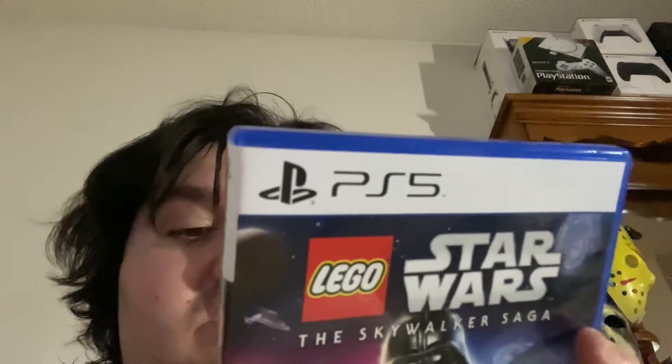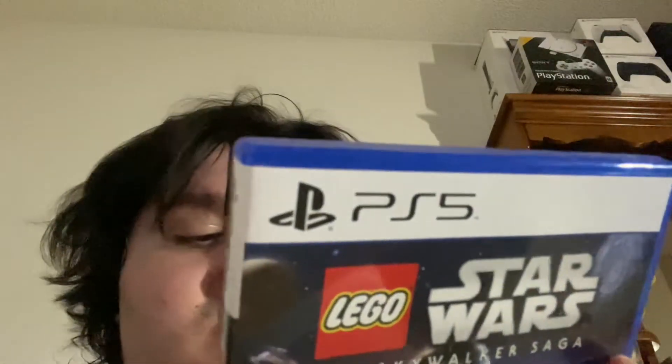This is what the disc looks like. Inside the art looks like the Death Star — the moon — I think it's from A New Hope, Episode Four. And it says it's packed with battles, explore over 20 iconic planets, hundreds of playable characters and vehicles. So yeah, that's what you get. Before I go I'll show you the other game I was talking about.